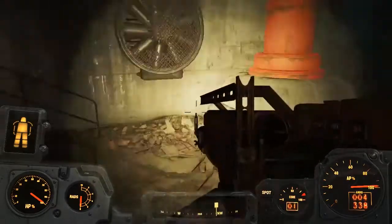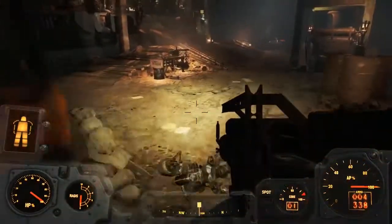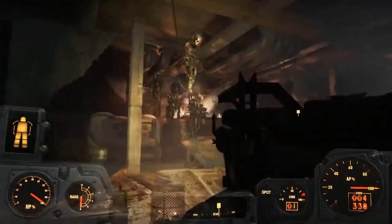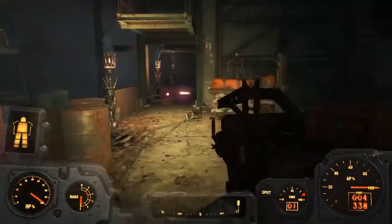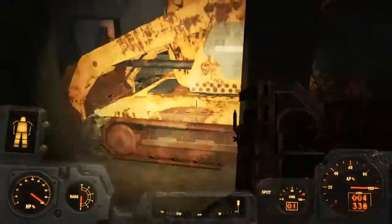This is where you'll be directed as part of the mission to go and speak to Jezebel, the little robot. After you've done that, you'll take Jezebel and then take on this big mean bot who's pretty damn tough, and then get told to escape.